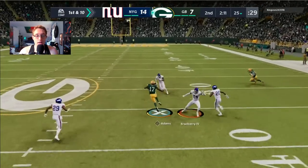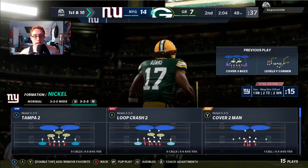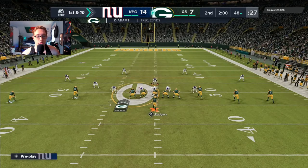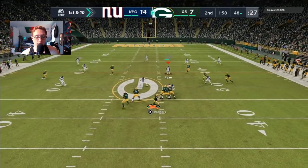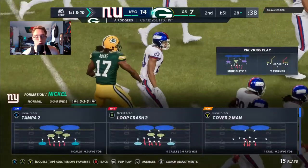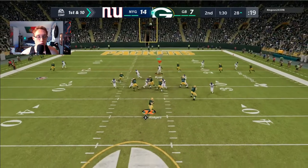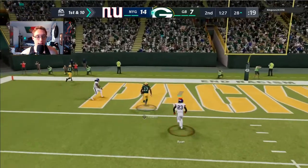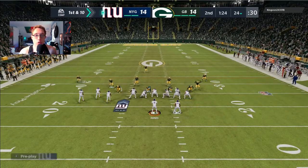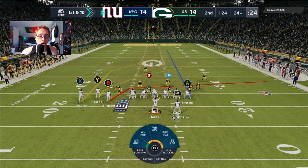He hits me with a great in-route by Davante Adams from the back side — I was trying to cover that but it didn't materialize. At the two-minute warning on first and 10 from the 48, I run Mike Blitz 3, blitzing both sides. Once again Davante Adams is killing us in this game. He makes a great throw and gets an easy six — I was trying to cover Davante but he gets an easy ball over the top.